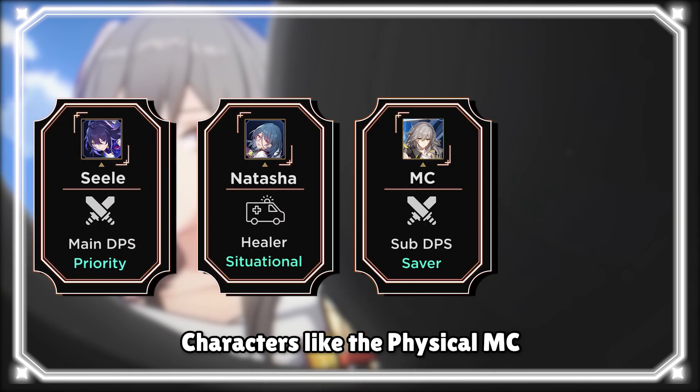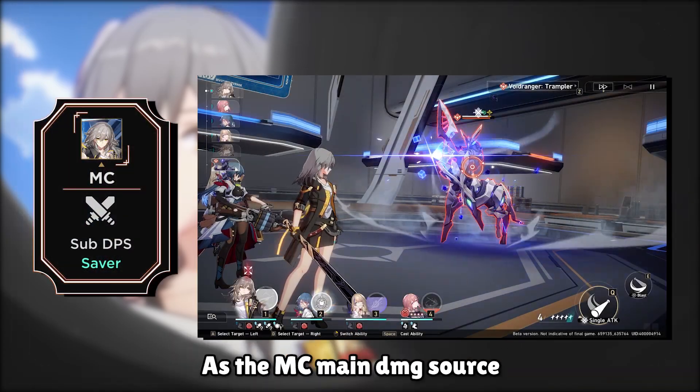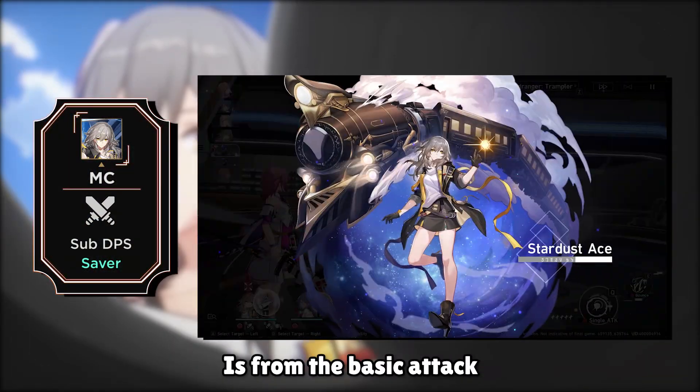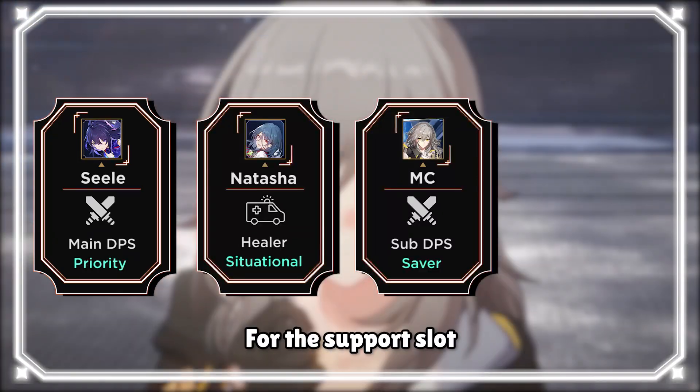Characters like the physical main character are really good for the sub DPS slot, as the MC's main damage source is from the basic attack, which deals decent damage and earns one SP per use.